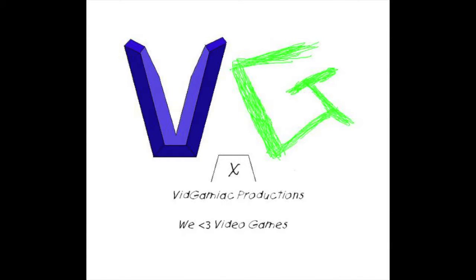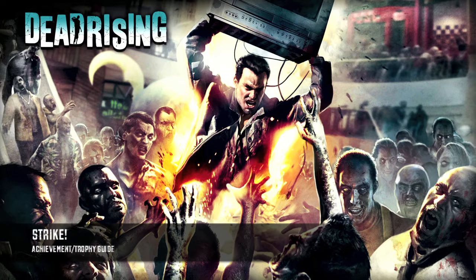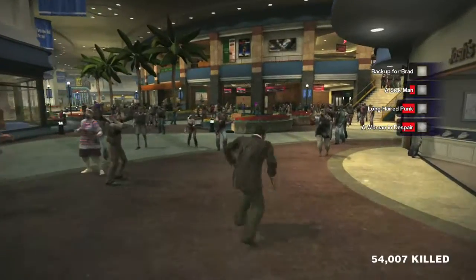Hey everybody, it's John here from VidGamiac.com. Here we are today back in Dead Rising, grabbing the Strike achievement. This is to hit 10 zombies with a bowling ball.